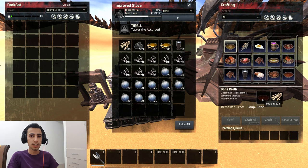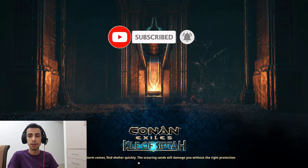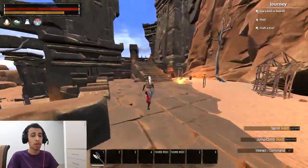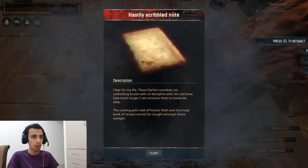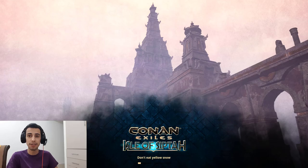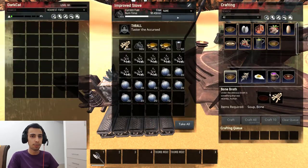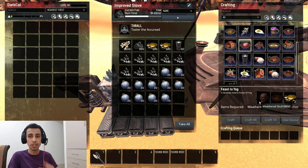For bone broth you need bone and soup. To learn the bone broth recipe, you need to go to the Summoning Place in the Sinkhole. You just jump into the Sinkhole — there is a book on the ground called Special Cooking VI. You come here and learn it very quickly and easily. Once you learn this recipe, bone broth just requires soup and bone.